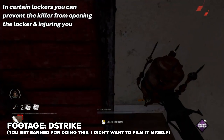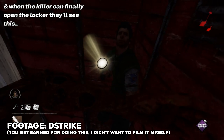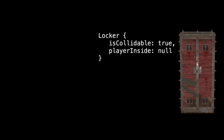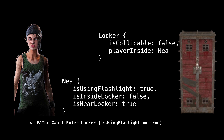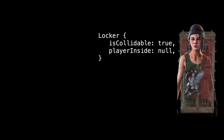I have absolutely no idea specifically how this glitch made its way into the game, but I think it likely occurred like this. Usually, a locker has a global physical hitbox. When a survivor interacts with it, that hitbox is disabled. This allows the survivor's entity to move inside of the locker during the enter animation without any problems. Presumably, the locker entity has absolutely no knowledge of the player entity, except for receiving some sort of event call.